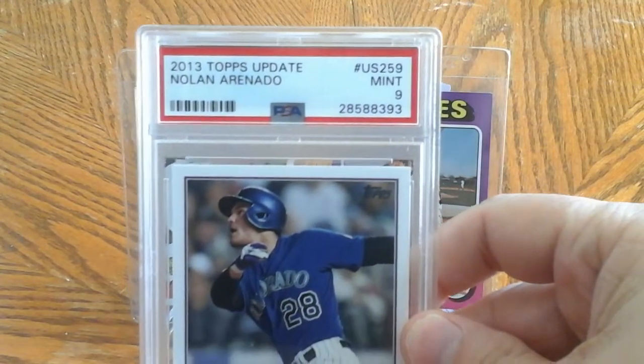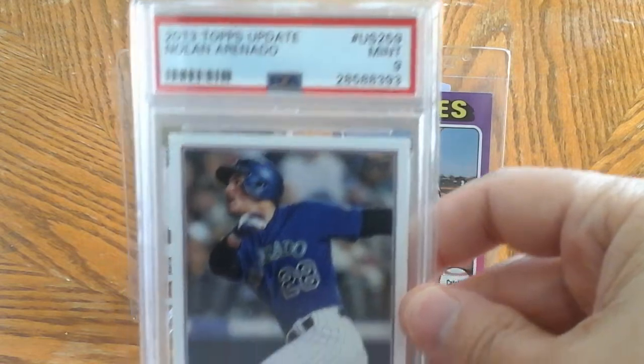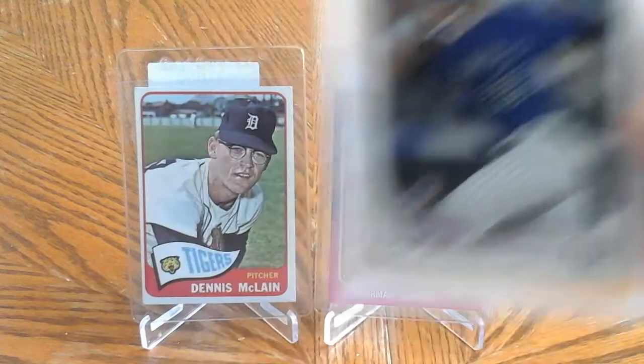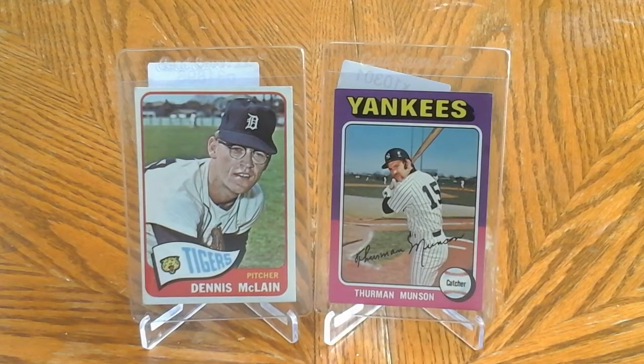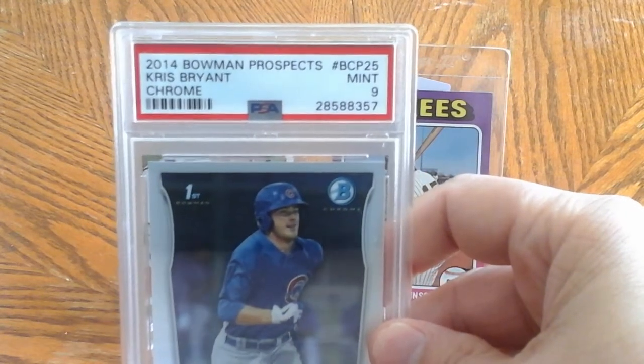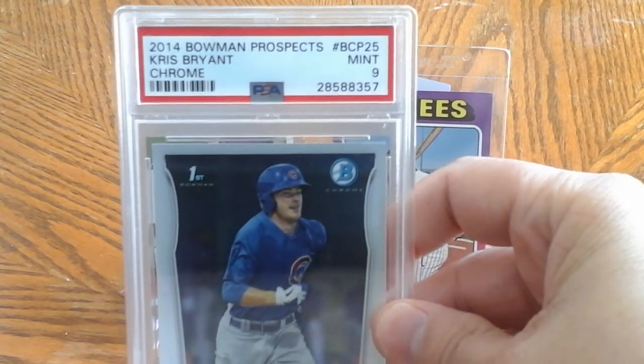'13 Topps Update Nolan Arenado, a nine. Pretty decent deal on these. I notice if they're not gem mint 10, people think they just drop pretty much and they give you a pretty good deal, so I'll take it. And 2014 Bowman Prospects...